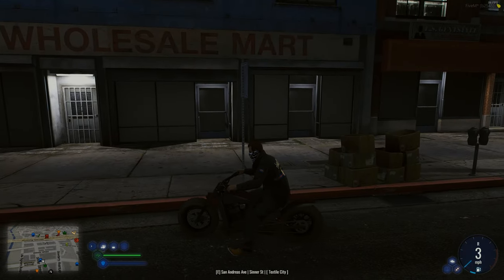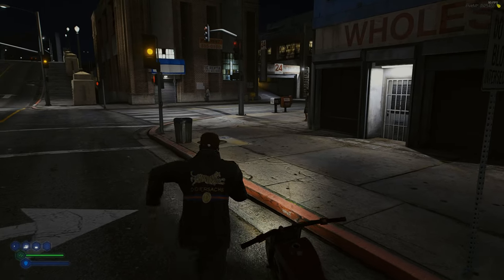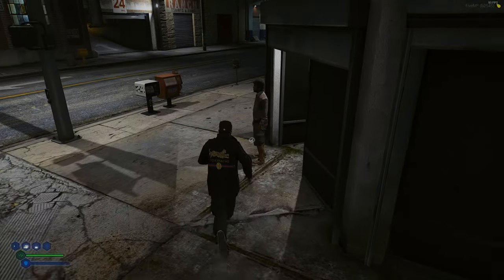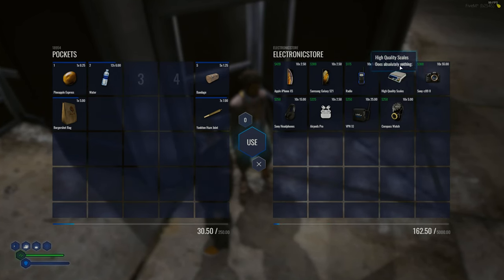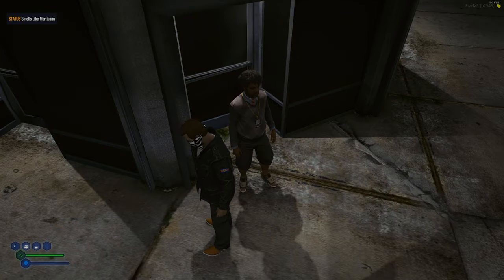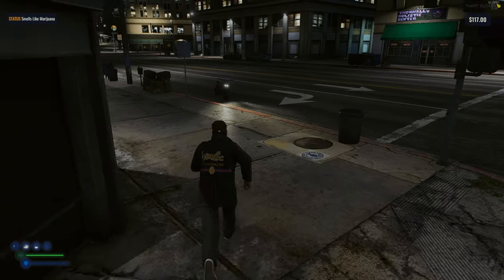We're at the electronics store and found the NPC we need. He does sell the high-quality scale, but we need more cash - about another 300 bucks. Let me go grab that real quick and come back.